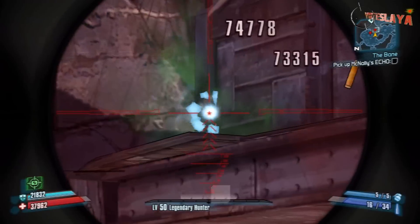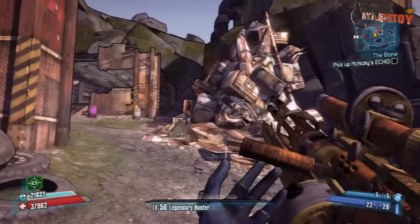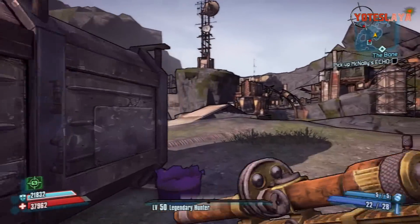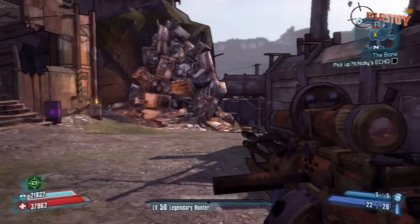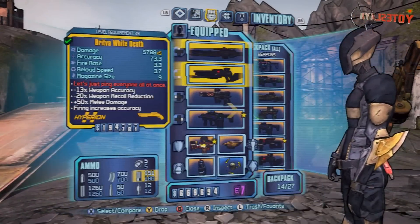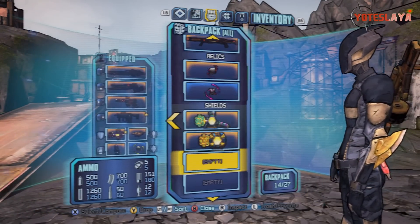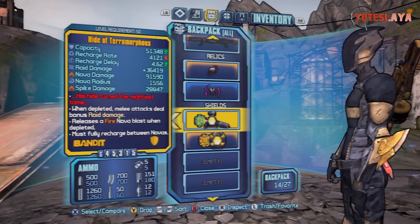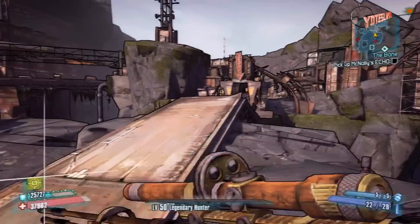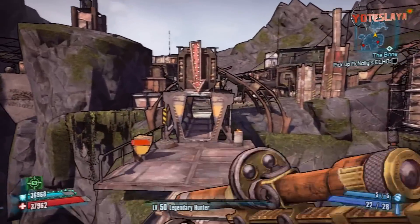Check this out — the Caustic enemy disappeared into the map right there. I remember in an earlier video where the Caustic guy went into the map on Thousand Cuts as well. It's weird — I've only really seen that happen here in Thousand Cuts. But right here we're going to take off the B-Shield, put on the Impaler, and show you the raw footage and raw damage of this sniper rifle.